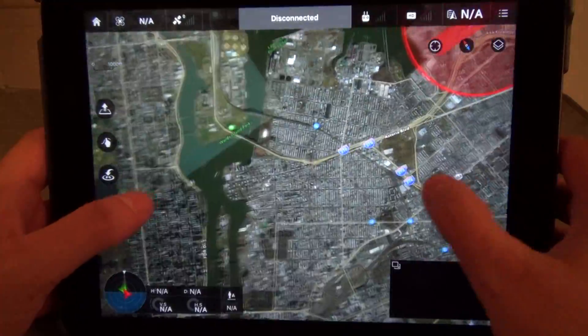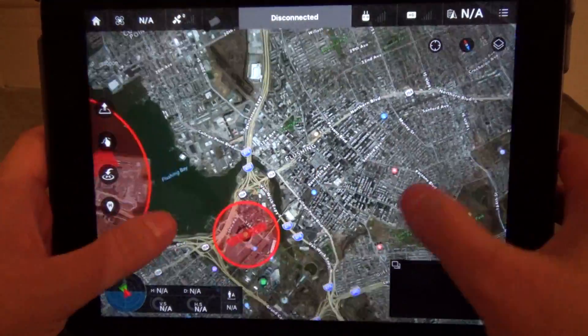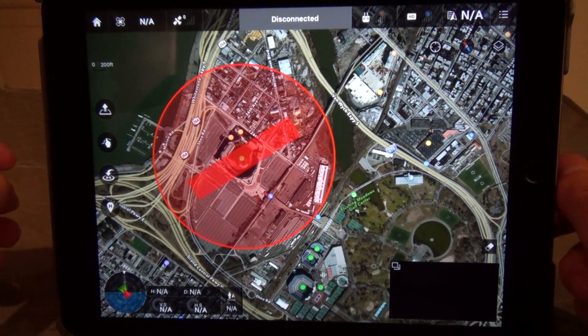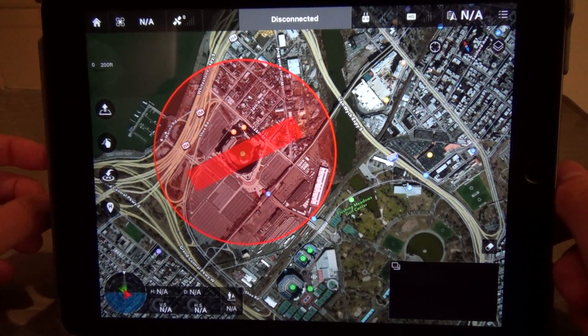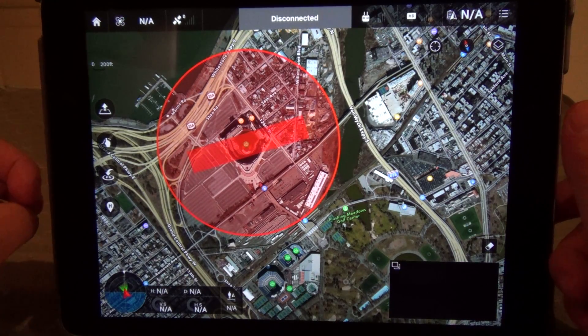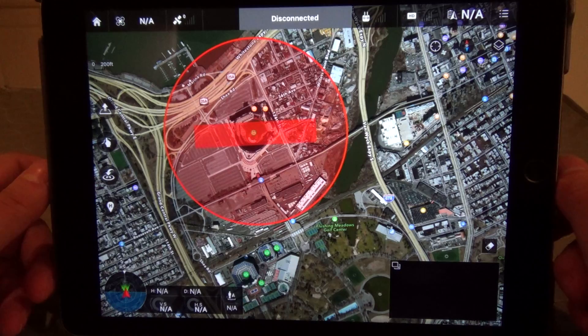There's another new restriction added as well. In the firmware prior to 1.4, if you wanted to fly above 1,640 feet or 500 meters, you could do so by pressing the return home button on your controller and then hitting the throttle up, and it would allow you to go past that height.